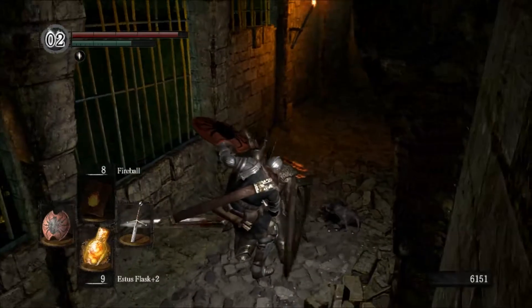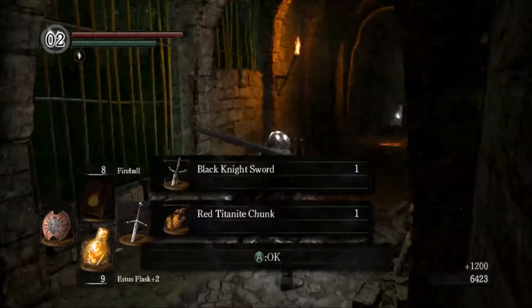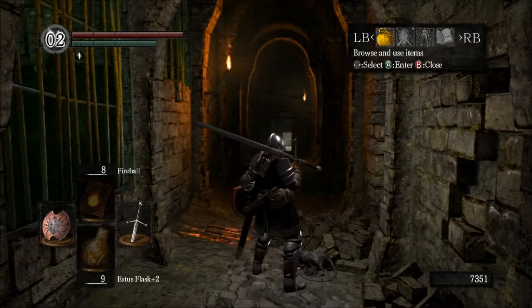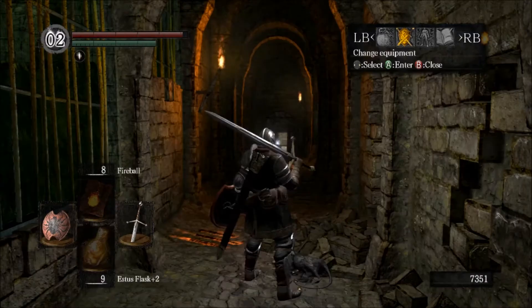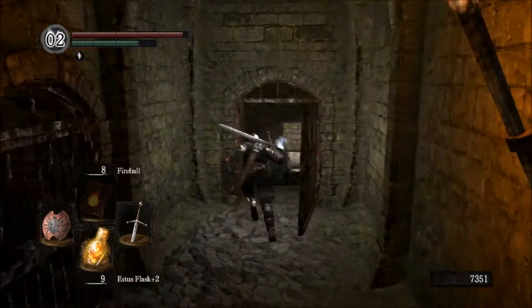There you go. The sword ones are pretty easy to parry — they'll kind of swing back, and as soon as they start swinging towards you, you're going to hit R2 and parry them, and they're pretty easy. Oh cool, I got a sword too. Look at the stats for that sword. I need 18 dex to use it, dammit. Kinda tempted now. That's a lot of wasted dex, though.